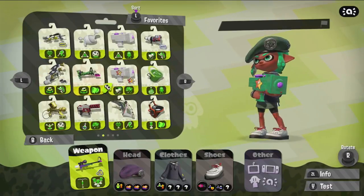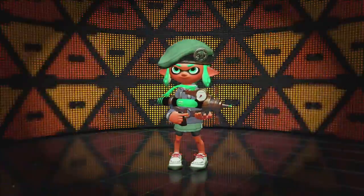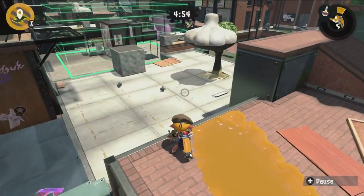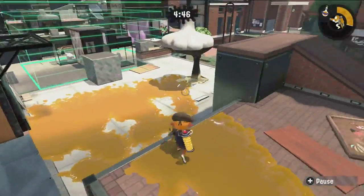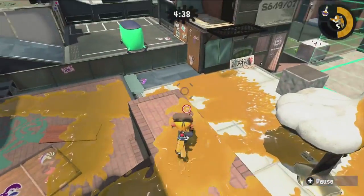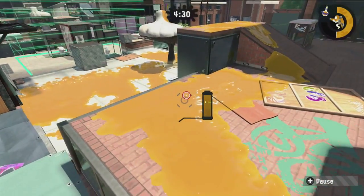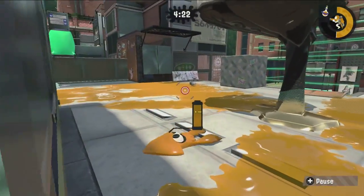Step two: if your base is inked by the enemy, clear it first. Against an aggressive team, they don't only ink mid — they also push to your base and ink it. This is where you'll primarily stand when you try to take back mid control, so if it's not your ink, that's a problem. Lower-level players often don't pay attention to this and panic-swim through enemy-colored ink.